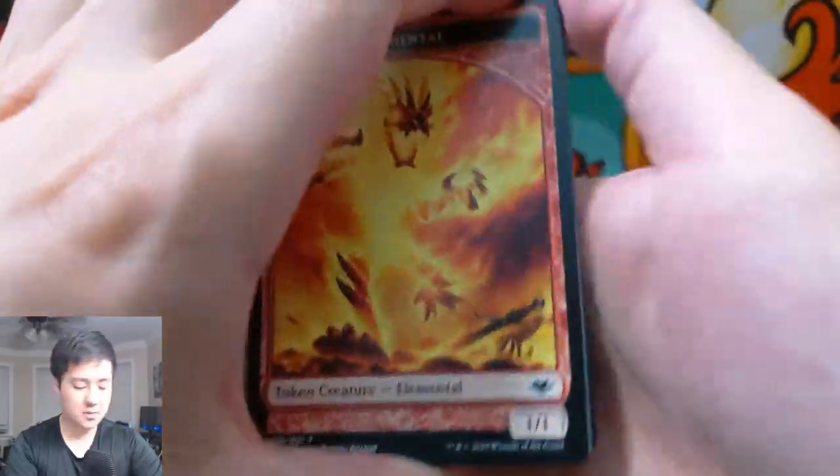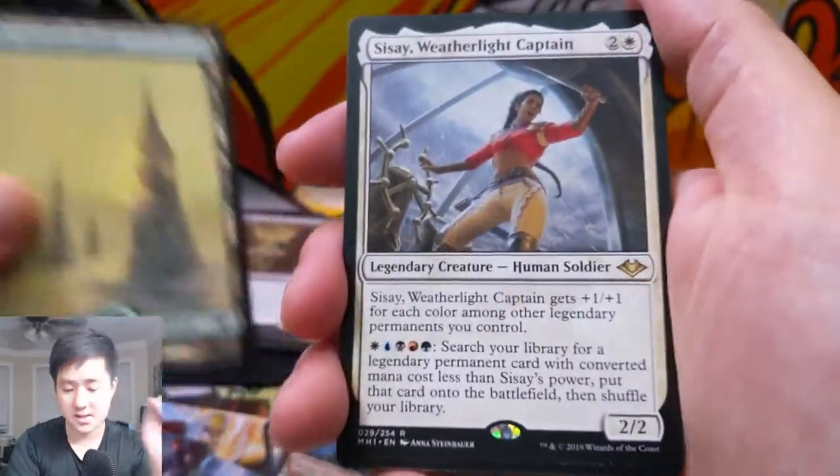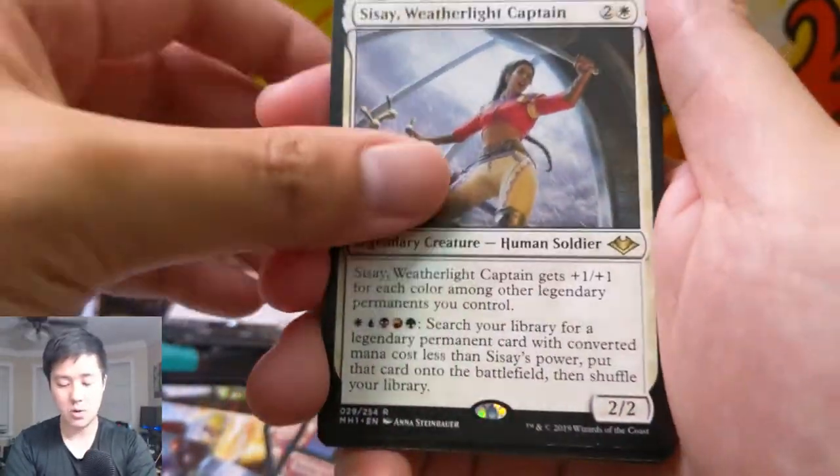Alright, two packs left. Let's get one more of the horizon lands. Call it a day — call it a box, I guess. Elemental token, pretty cool art right there, snow-covered forest, and Sisay, the Weatherlight Captain.